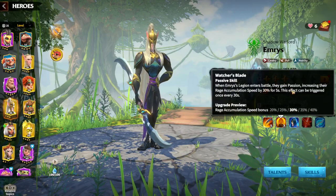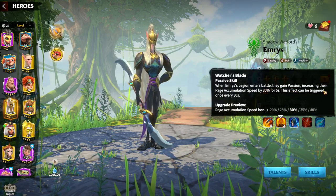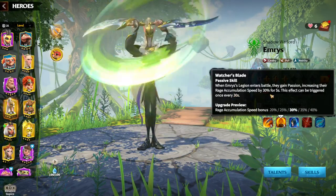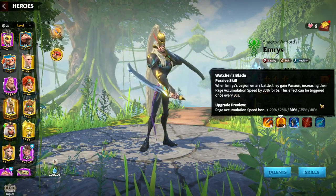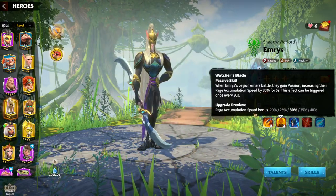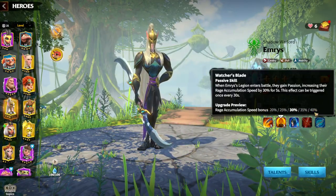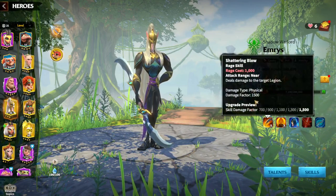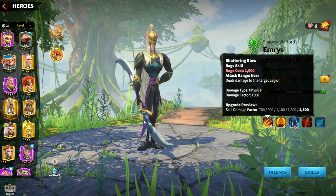The second skill is that whenever Emerys enters the battlefield he gains Passion, which gives rage accumulation speed up to 40%. This means whenever Emerys is in the battlefield we are generally getting up to 40% rage accumulation, which means we will use our first skill a lot more than in general.